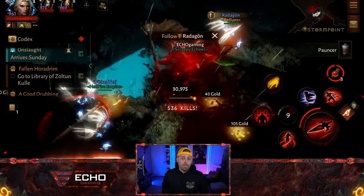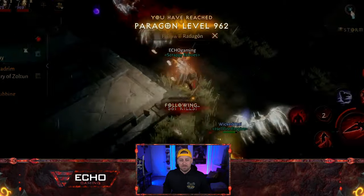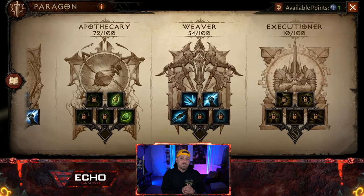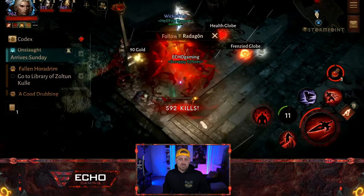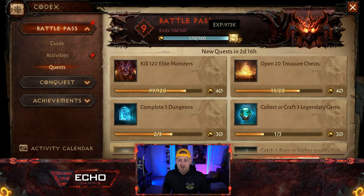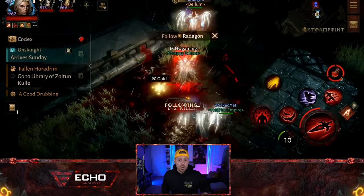Plus, you get a whole bunch of kills when you get with someone like Radagon, which gains experience as well. I just gained a paragon level — perfect timing. This also happens because you're gaining XP not only from experience globes but also from any kills you get if you're hitting those skill buttons. Notice there was just a piece of monstrous essence up top — as soon as I see that I'm going to grab it so I can turn it all in at the altar.